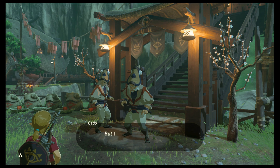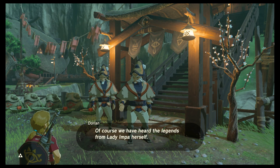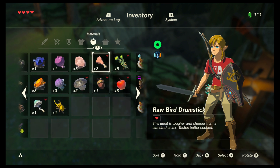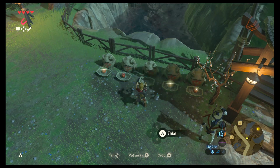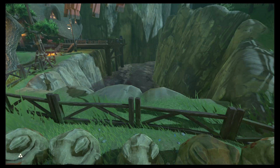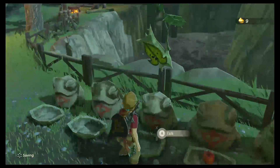I'm allowed to trespass — yes, I have a Sheikah Slate. And I think I'm a cool dude. There we go. Complete the blessing — to meet one of the forest children. Now I'm up to nine seeds again; I need to get to the Korok Forest, it sounds like.